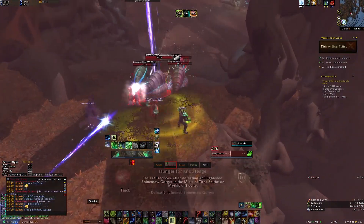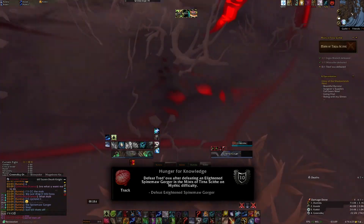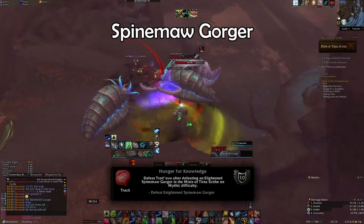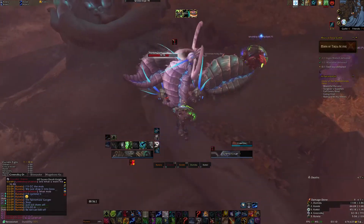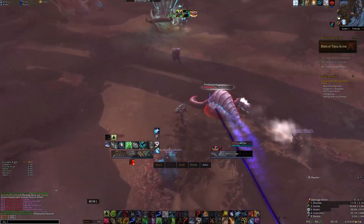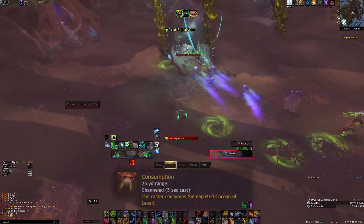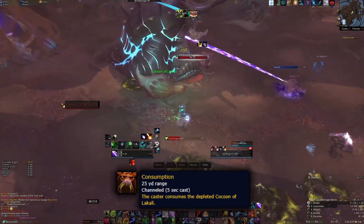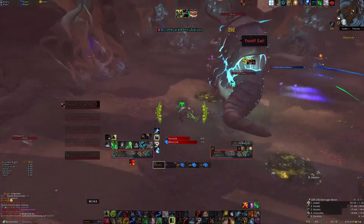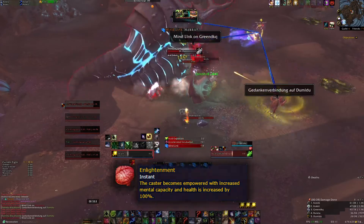The last achievement in Mists is Hunger for Knowledge. You need to keep a mob alive from trash called Spine Maw Gorgia. You can have a DPS taunt it away while you kill the other trash. You can CC it, keep it rooted elsewhere, etc. But once you're at the boss, bring the mob in and wait till it casts Consumption on the Cocoon of Lackalai in the centre. The Gorgia should now have the buff Enlightenment. Once it has the buff, kill it off and then finish off the boss.